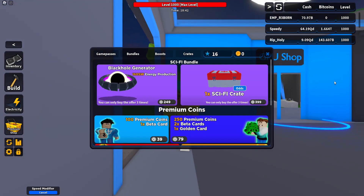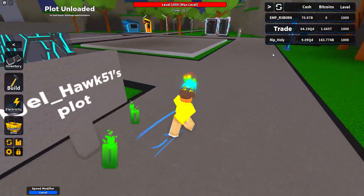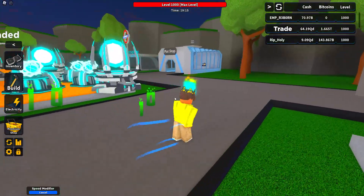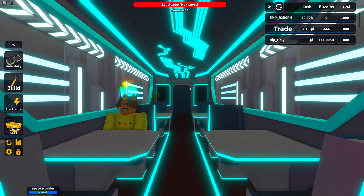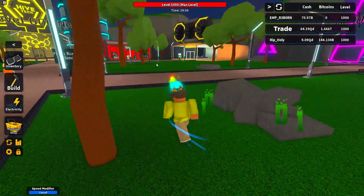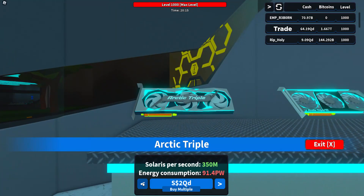Then we have the game passes — you can only buy three of these and I bought two. So let's head over to where I'm mining. We have to go to the train, and if you click on the train it'll take you to this place to get the other stuff, which costs Solaris tokens, not Bitcoin. I'm trying to get the hive but right now I'm just working on this.